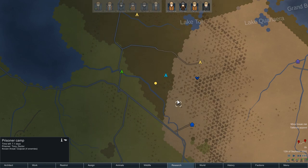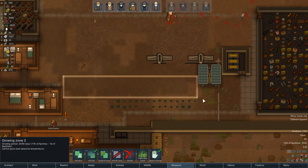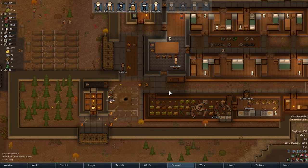We are going to probably miss out on this prisoner camp. 1.1 days - actually not too bad. And there's peace talks 1.4 days away. Could we make it? Yeah. Are we going to put in the effort? No, probably not.